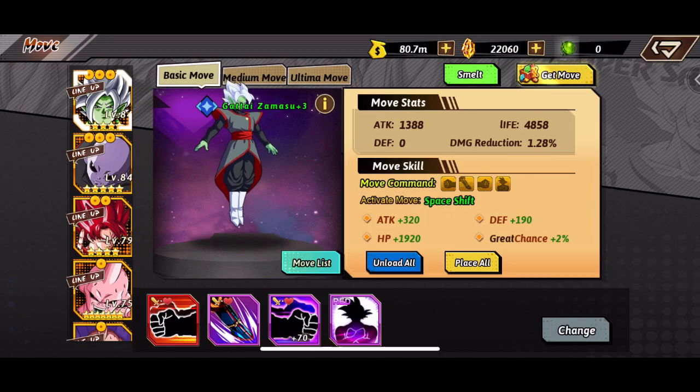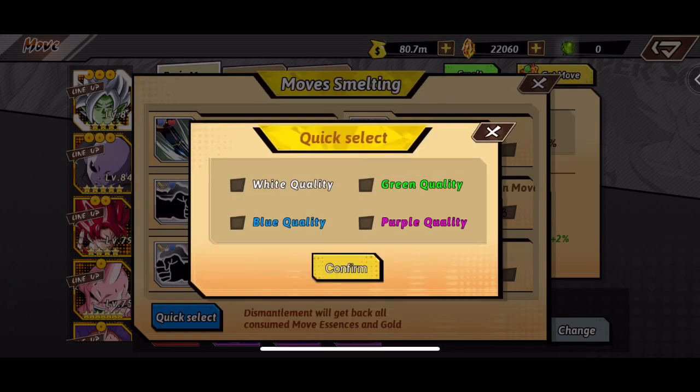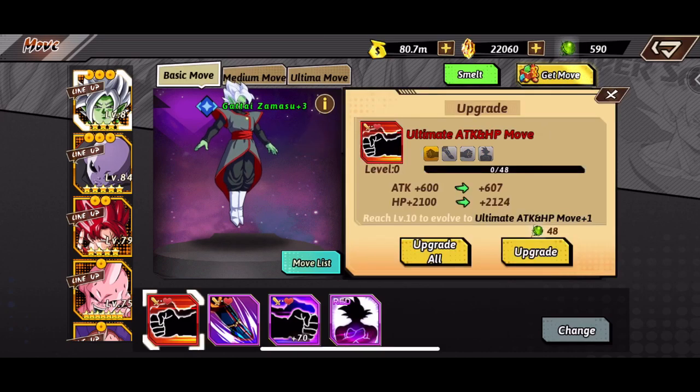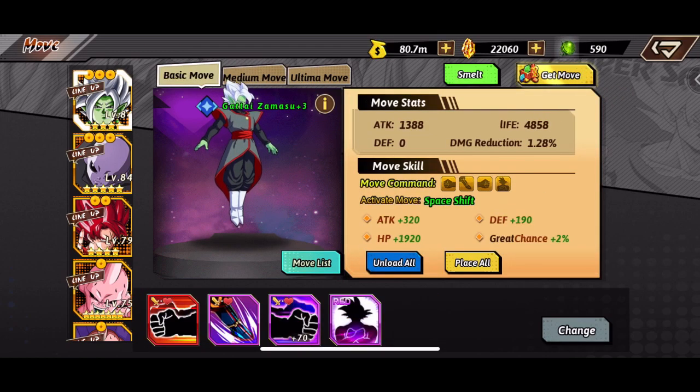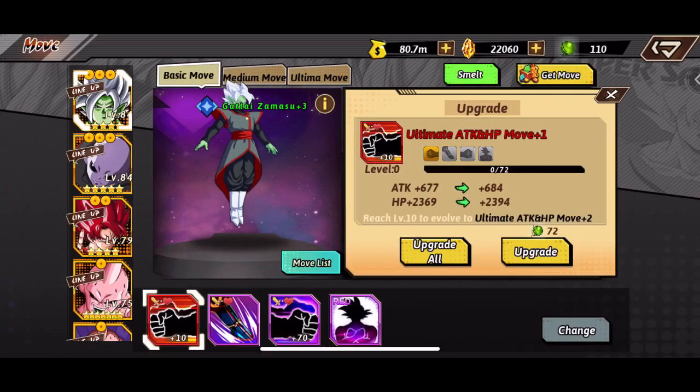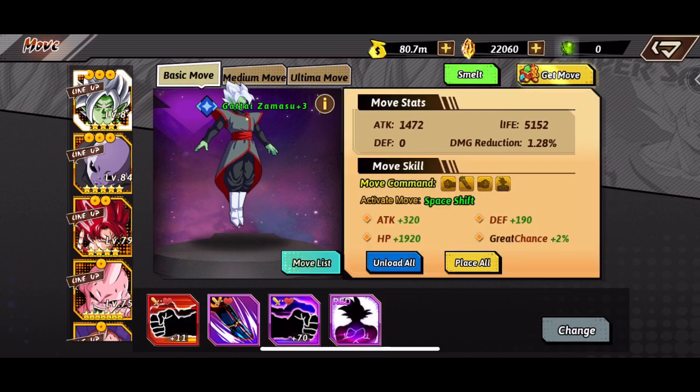They're always going to add things to the game to make it more challenging and harder to achieve. Right here I'm going to smelt the white and green gear like we always do. I actually have a lot of purple moves I could also smelt, but I'm going to try and upgrade to the maximum we can for now.